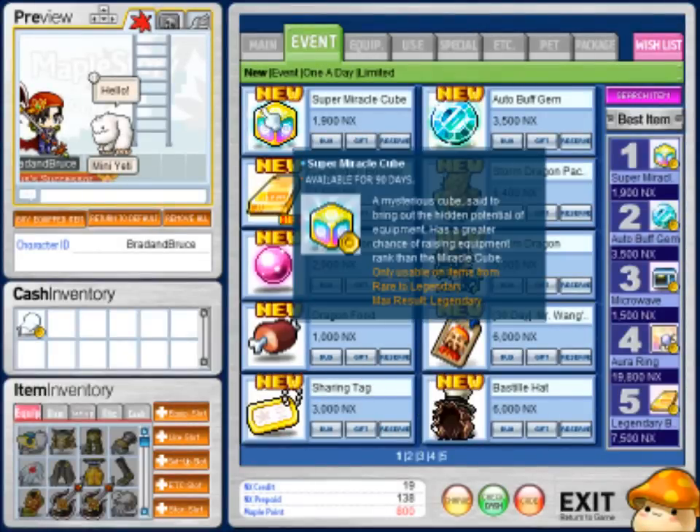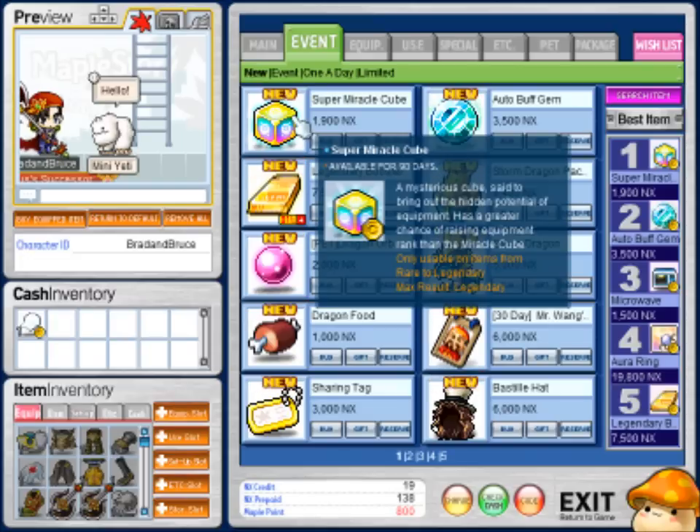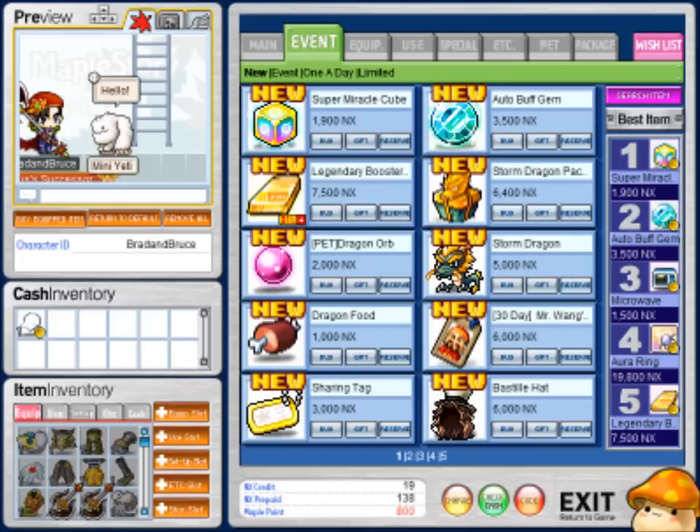In the cash shop you got a bunch of stuff you can buy. You already know about the super miracle cubes — basically it's just a miracle cube but it has a chance of upgrading your epic, rare, or unique hidden potential to legendary. Legendary potentials I've seen go up to like 12 on one line, so that's 36 on one item if you get super lucky.